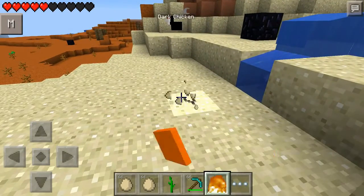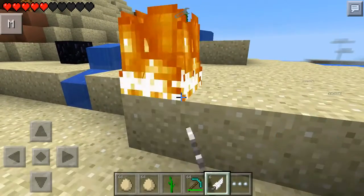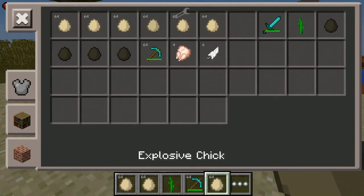We've just got a normal egg. There's the fire — this is the fire that the other chicken dropped. Look at that — that looks cool. That's what the fire chicken drops: a block of fire.